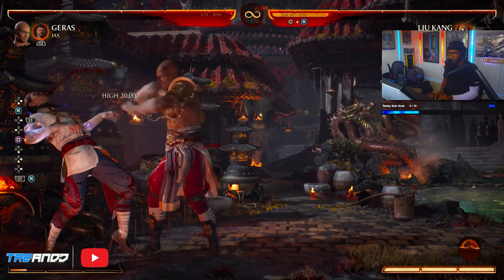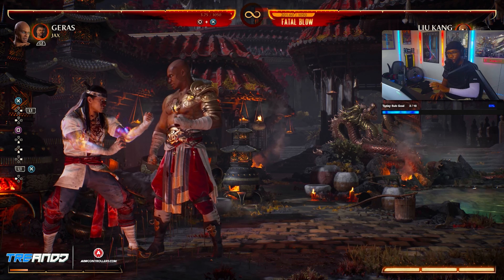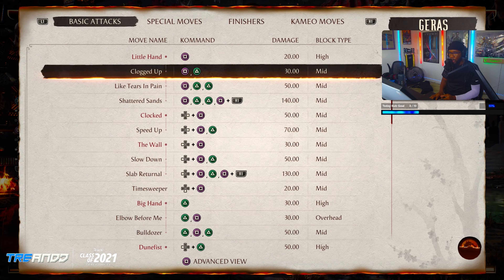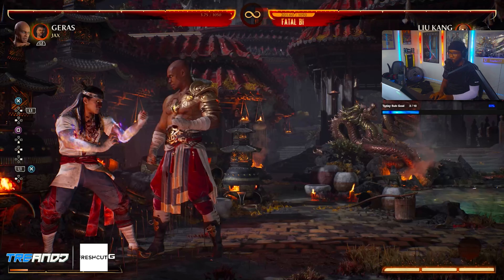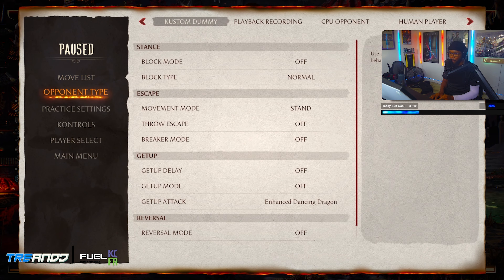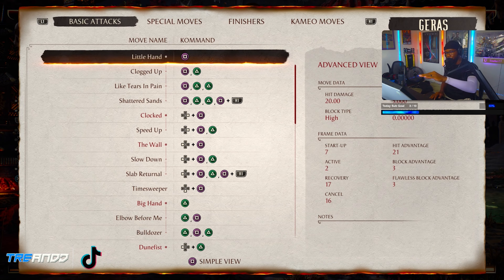Standing one has 16 cancel frames. If my special has a 14-frame startup, it fits right in between — 16 open frames with a 14-frame startup fits perfectly. So I can do this even though it's not a combo I'd normally use; I'm just showing you how the frame data works. Standing one-two has 25 cancel frames so I can cancel into a special — but it's minus five on block. What does minus five on block mean? The fastest move most people have is a standing one, which is a seven-frame startup.